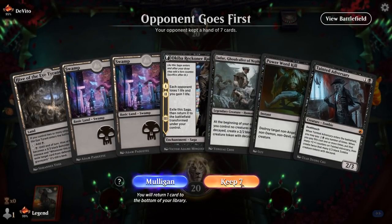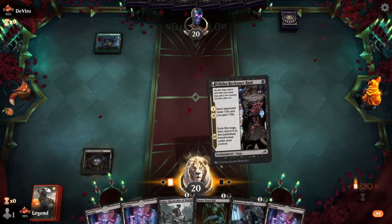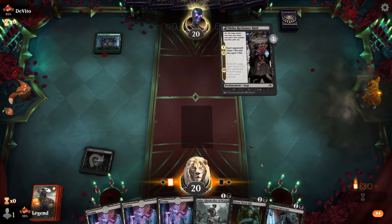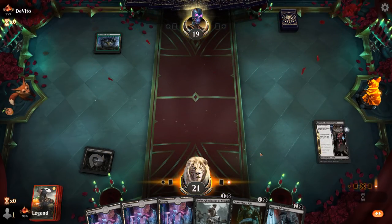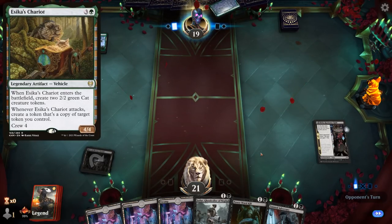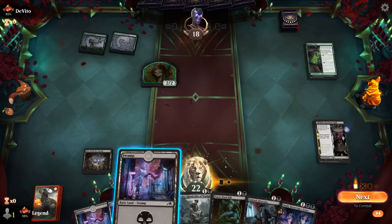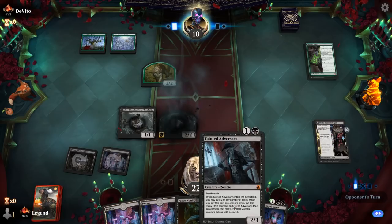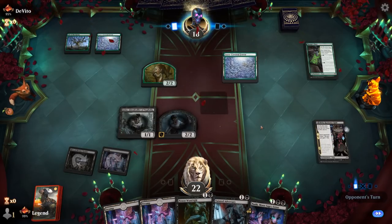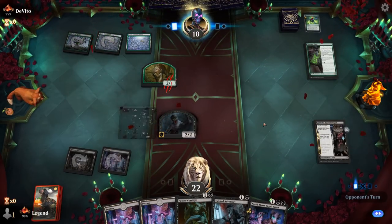Game three: on the draw with a keepable hand — Reckoner Raid into Jadar. We're hoping to pick up ninjutsu creatures. Against mono-green it's not a favorite matchup; they have large creatures and Chariot is annoying to deal with. We want to make the opponent discard. Ranger Class is also good against removal. We drew Nashi, which could come in handy. Adversary could be reasonable since it lines up better against the wolf, but Jadar makes setting up ninjutsu more likely.